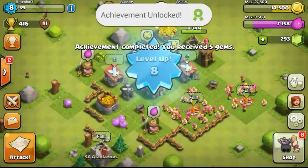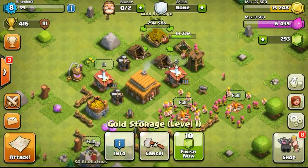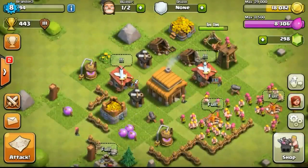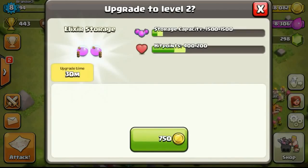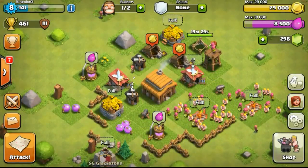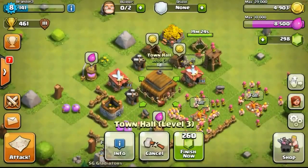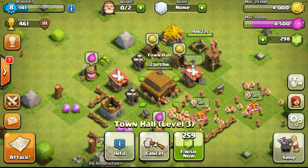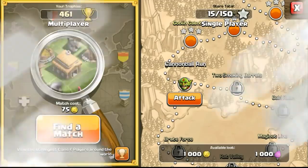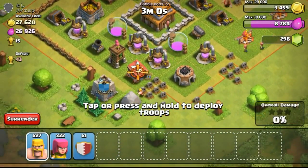Upgrading the next gold storage - I'm trying to upgrade a lot of gold storages because I need more gold capacity so I can upgrade my town hall faster. You need your gold capacity to be rather high to actually upgrade your town hall. I did rush my Brandon account because I knew it was going to be a defenseless account, just focusing on offense and getting to Town Hall 9 or 10 as fast as possible.